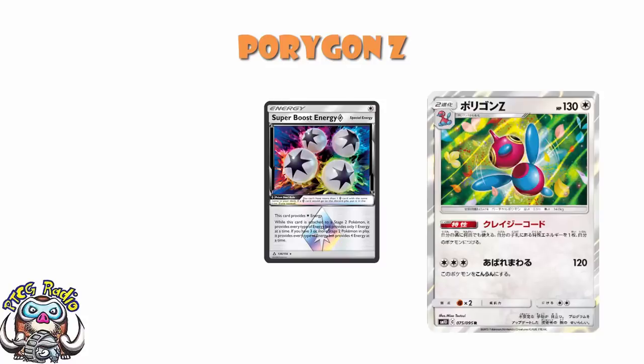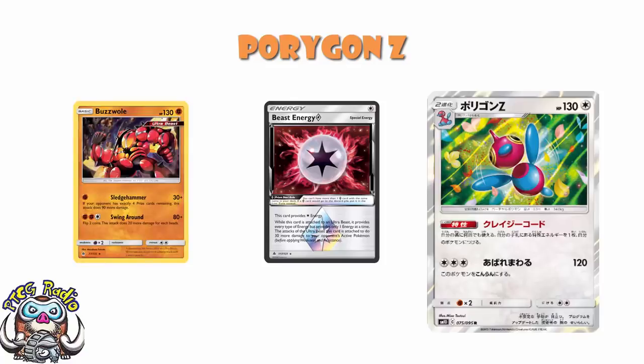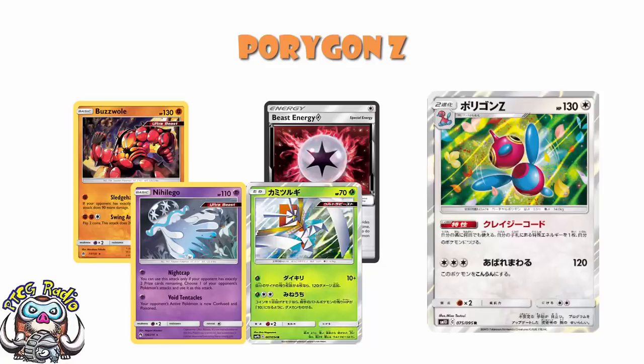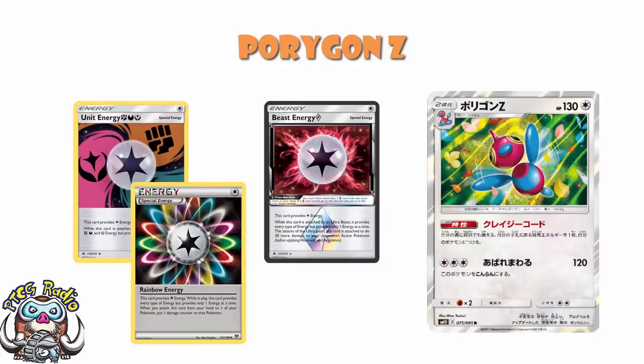You could play Beast Energy — it's any energy when attached to an Ultra Beast, and it lets you do 30 extra. It's also a Prism Star, so it's one per deck because it's too darn good. Now maybe you play Buzzwole, and you also play Nihilego, and you might as well play the new Kartana — 130 for one energy is pretty good if you've got four prizes remaining. And you can play Buzzwole GX as well, and maybe Zygarde GX. Now you can play Unit Energy and Rainbow Energy and Beast Energy and put them all down whenever you feel like it, getting any of these Pokémon rolling whenever you want.